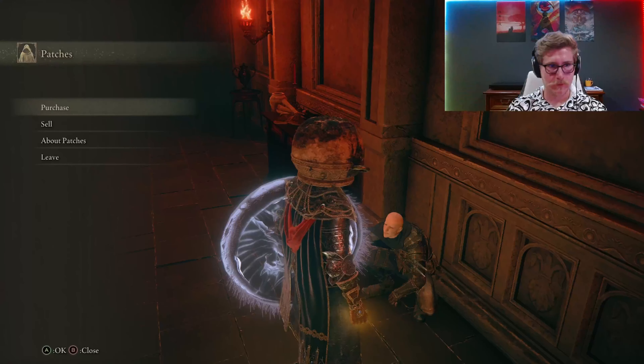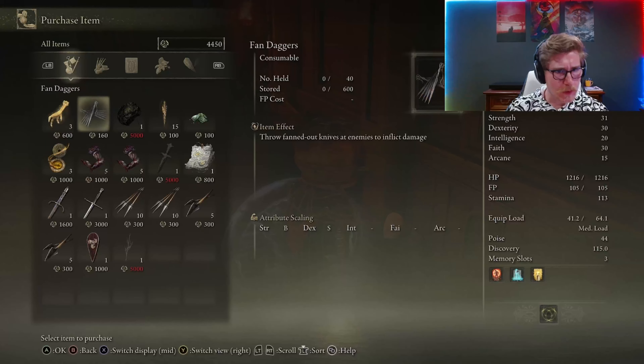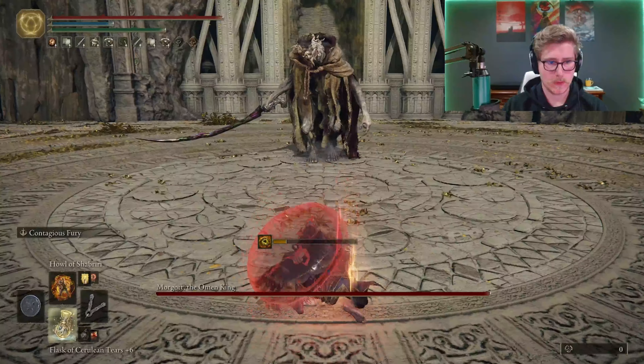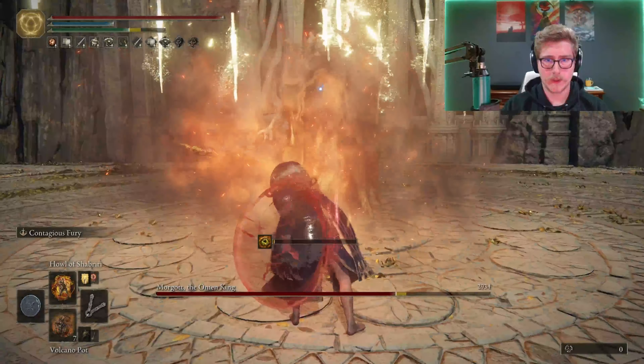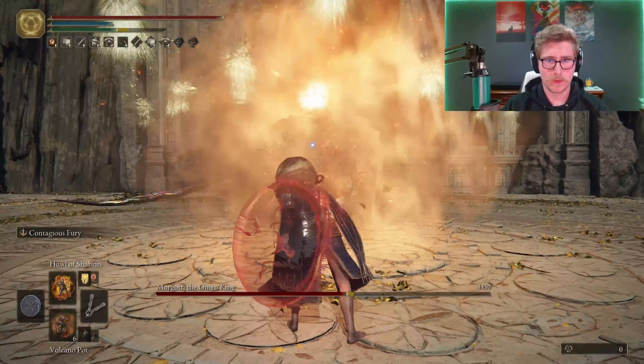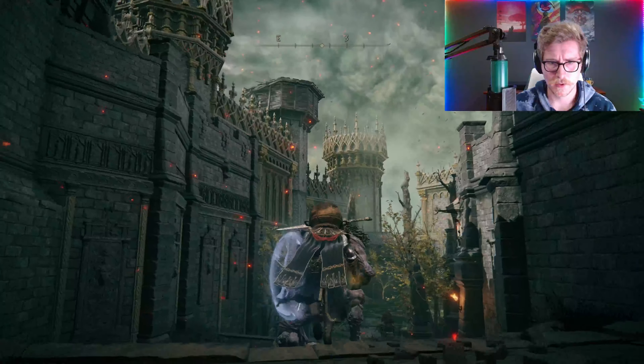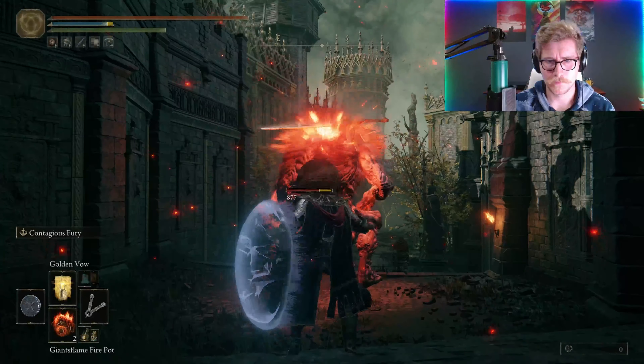To the southeast lies the Perfumer's Ruins, containing two more perfume bottles, another cookbook letting us craft Spark, and a Talisman that boosts our Spark damage by 20%. The last thing we would need is Miranda Powder, a key ingredient for both Spark and Poison Spray Mist, and six of these are found in Perfumer's Grotto, along with one more perfume bottle.